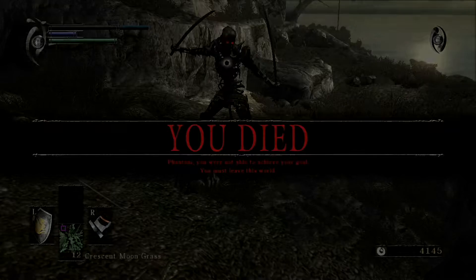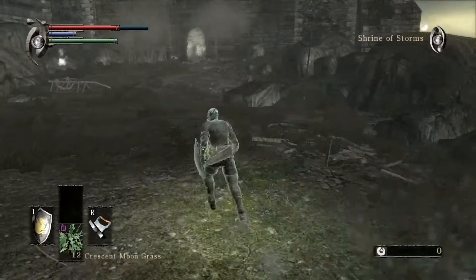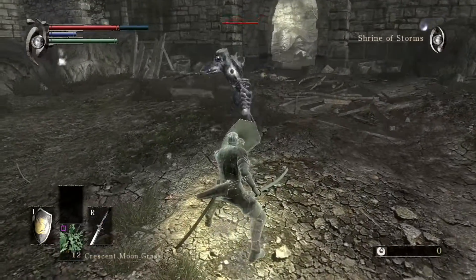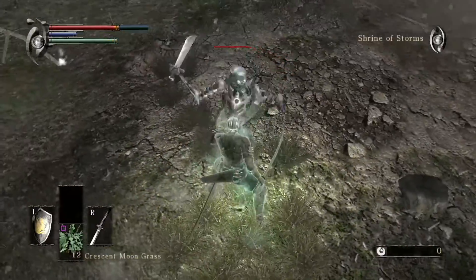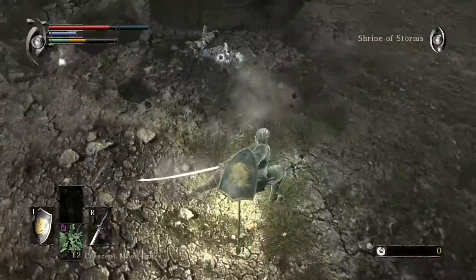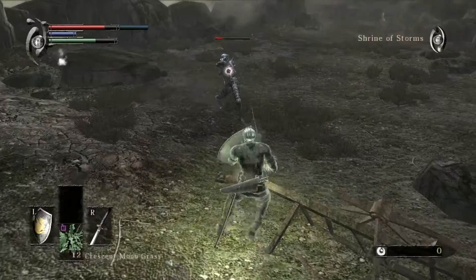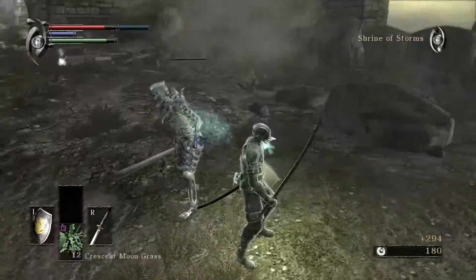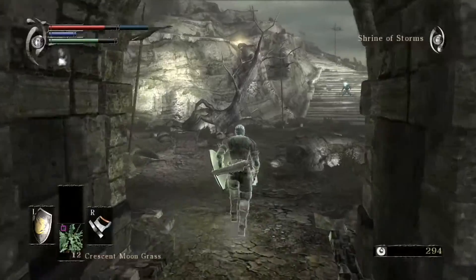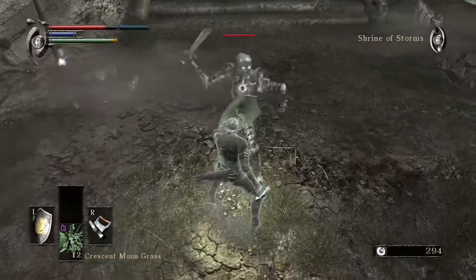This guy right here is basically the Red Eyed Knight from the first level, except he's not anywhere near as hard. Let's try the katana on him just for fun. He's trying to break my guard — it's not happening. The katana is not doing a whole lot of damage. I should go back to the knuckles. The katana is decent but it's just not my style, at least not in this game. I just like regular swords.